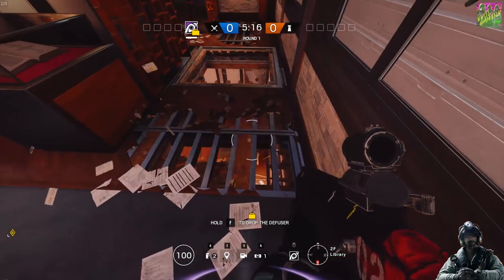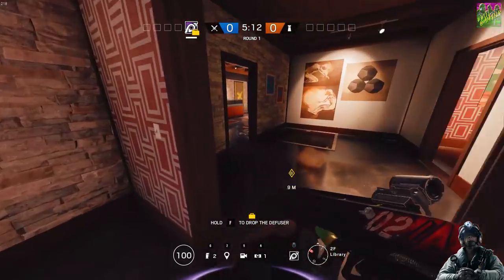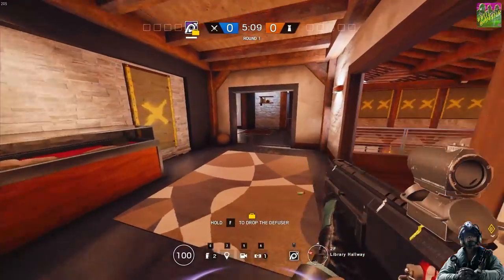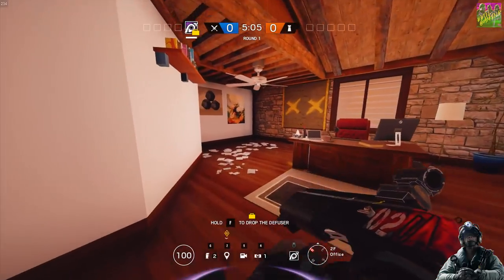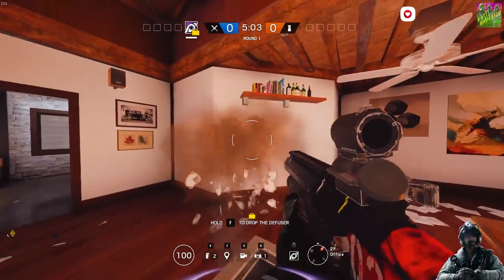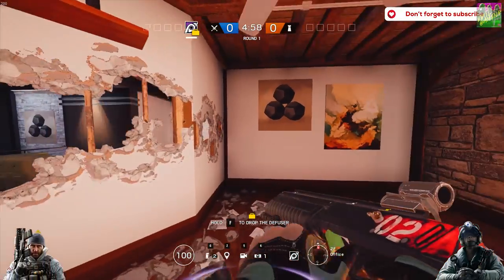Destruction: Buck's shotgun delivers more destruction and the holes in the walls and floors are much bigger. For example, you can vault through the wall after just one shot. Jackal can open up floors, ceilings and walls but not as quickly or as much as Buck. So this is a clear point to Buck.